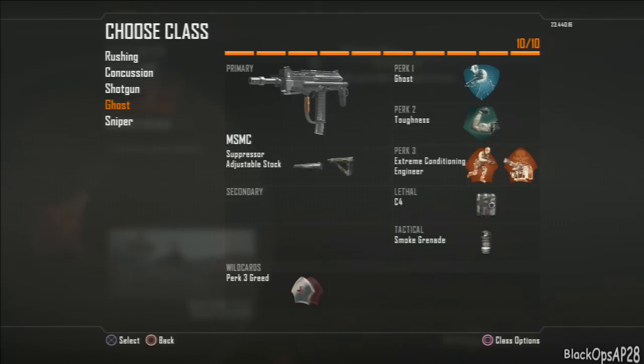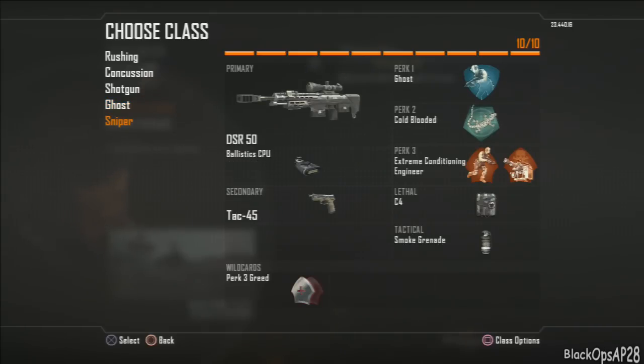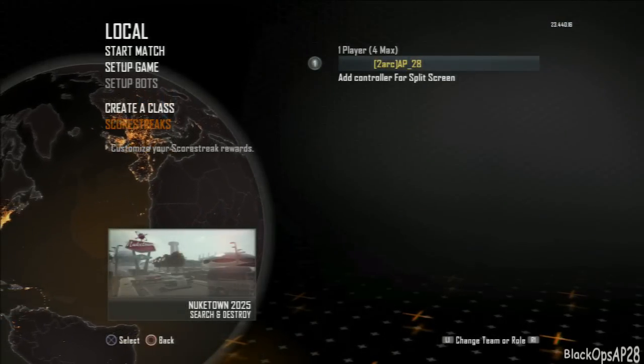The sniper class is for when you don't feel like rushing anymore. I run the DSR — probably the best sniper in the game — with TAC-45 as a secondary, which is like a two-shot kill. Cold-blooded because when sniping I'll be at longer range coming up against more target finders, and my name won't show above my character's head. Extreme conditioning, engineer, and ghost.